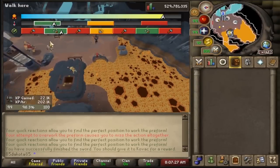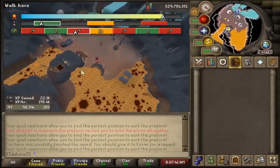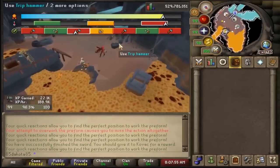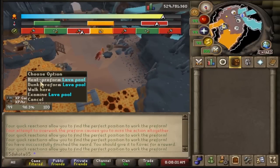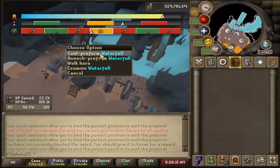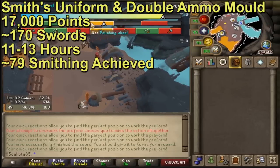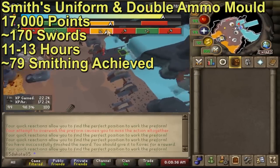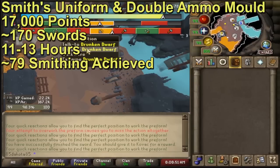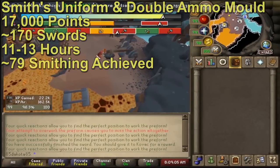At 61 smithing there's one more mold at 350 points, and then all the molds past that require at least 69 smithing. You could focus on the smith's uniform at this point, but anytime you get the level required to buy a new mold you should probably go buy that first. Getting to about 61 smithing and knocking out all the early molds requires about 25 swords, which is still under two hours from 50 smithing and 350 of each steel and mithril bar. From there you can go for both the smith's uniform and the cannonball mold - to get all of that would cost you 17,000 points. At 100 points per sword that's 170 swords, which will take you 11 to 13 hours, and you would also gain 1.5 million smithing XP getting you up to 79 smithing. The smith's uniform and cannonball molds wouldn't be used at the blast furnace, but jumping to 79 smithing would skip right to adamant bars and you're pretty close to working on rune bars at that point.